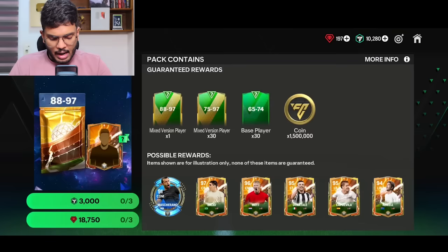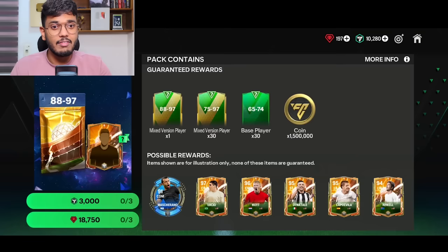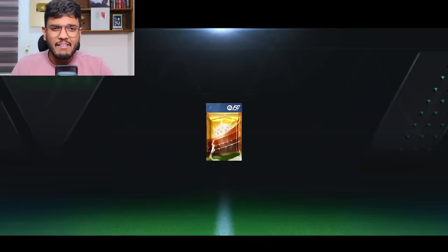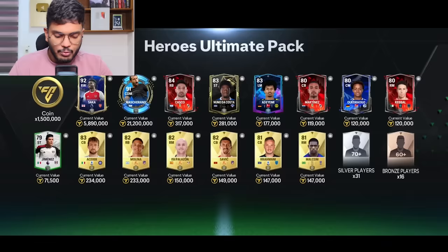We've got 10,000 FC points left. Heading back to the store — this 3000 FC points pack gives an 88 to 90 Sound Mixed Version player and 13 75-to-90 rated mixed version players. We haven't packed a single Mascherano so far. Team of the Year England — center back — that's Bukayo Saka. Not bad! Finally, we got a Mascherano — let's go, this is a dub pack.